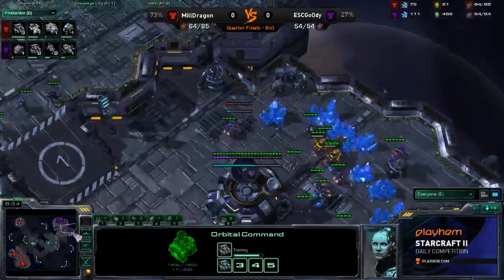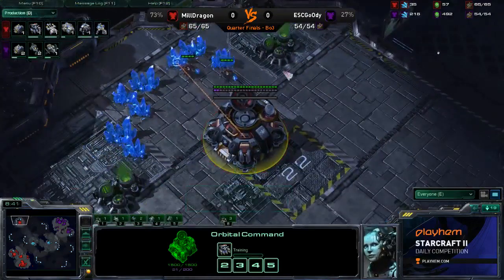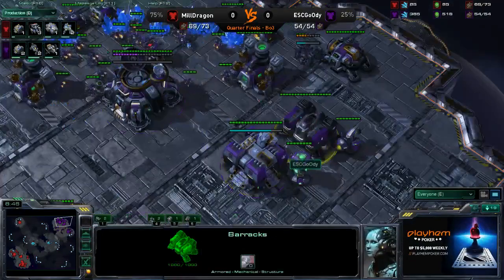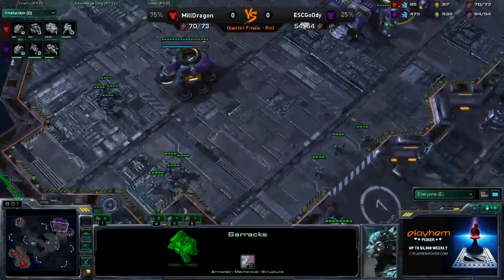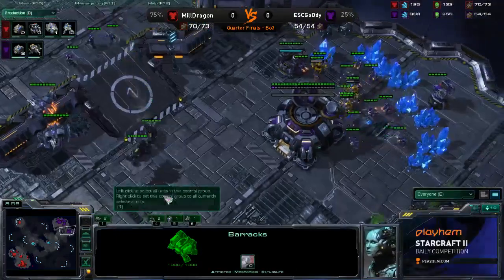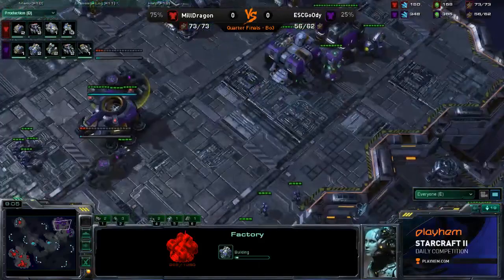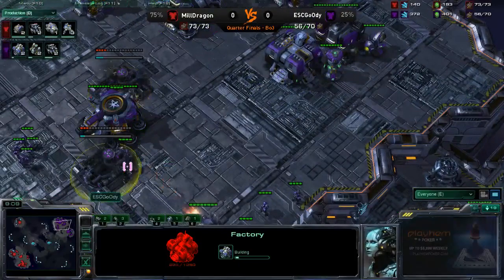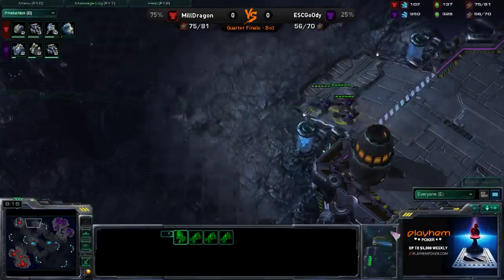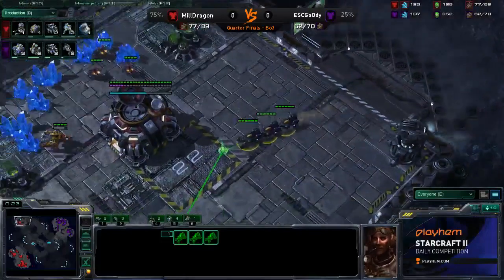No upgrades for Dragon yet. But the longer this game goes on, the more important this hidden orbital up here becomes, and the quicker Dragon gets ahead. So if Goody doesn't put on any pressure, he's not really going to be able to punish Dragon for that. Right now Dragon's been dropping Mules, he has extra SCV production, and he's going to make this orbital that much more worth it in just a minute or two. Goody really needs to get out on the field. And what's interesting is that Korean players do one of two things: either they get super greedy or super aggressive.